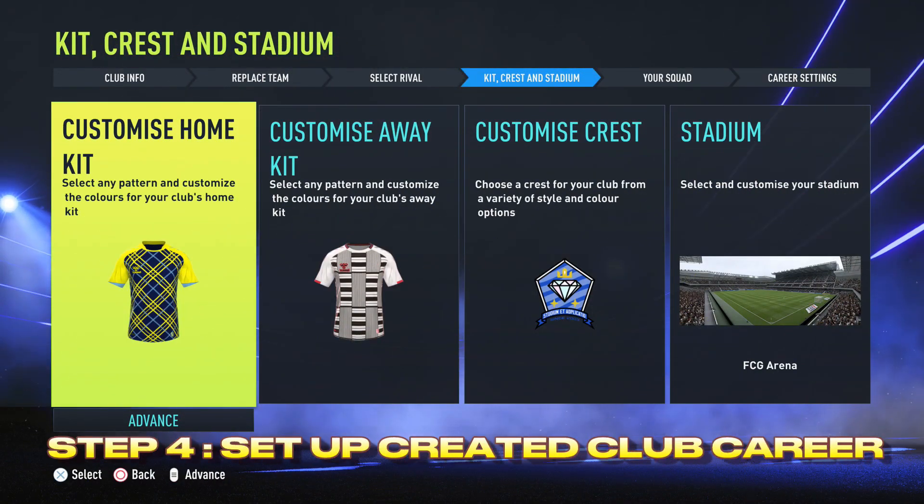So step number four is to set up your created club career mode as normal, including home kit, away kit, crest, stadium and squad.